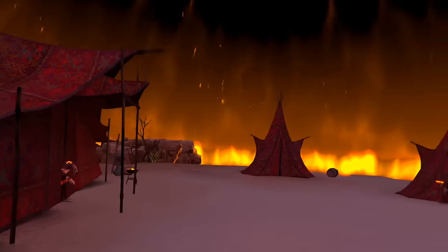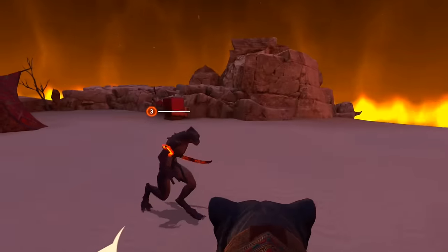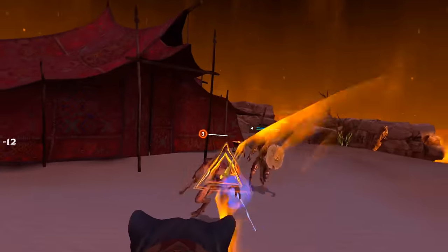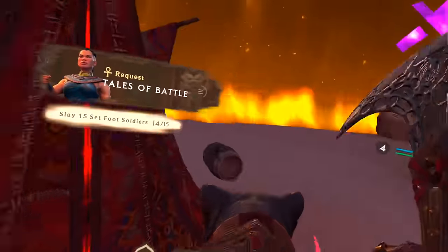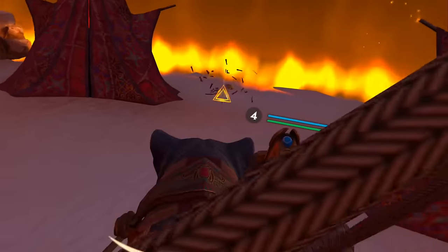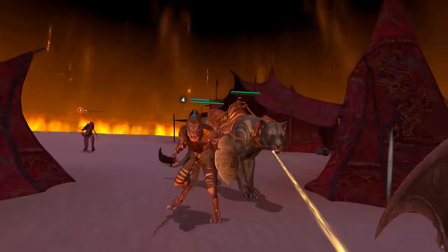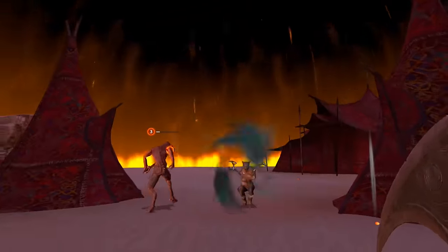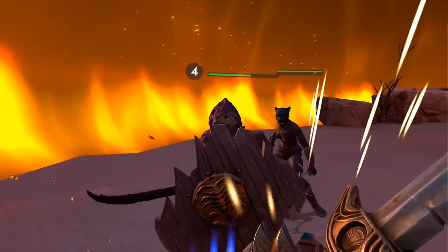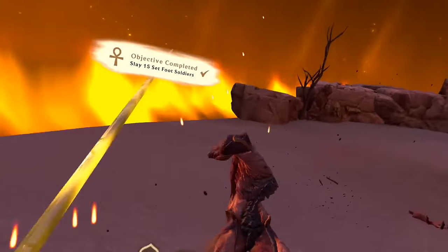Beginner tip number nine: the panther mount can be used in combat. For a good portion of my playthrough I just turned the panther back into the cat lady to fight alongside me, but you can actually ride the panther into enemies. You can still throw your axe and swing your sword from the panther's back, which is great for knocking enemies over and stunning them. You will be dismounted when hit, but it's a strong opener.